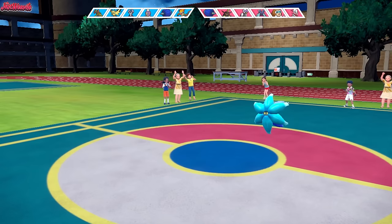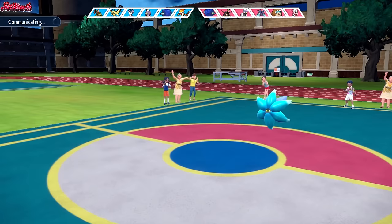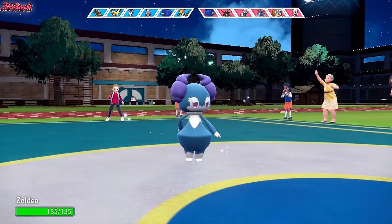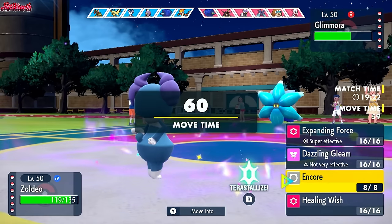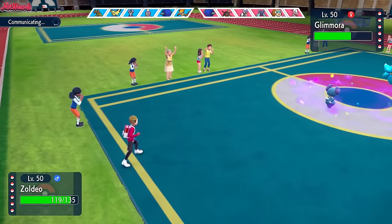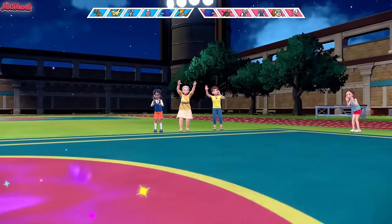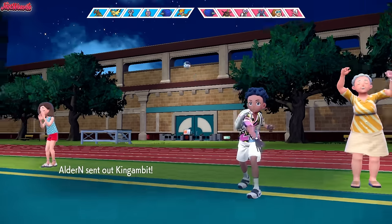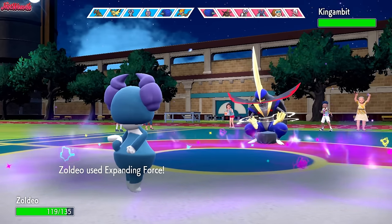Now all we have to do is go into Indeedee and fire off an Expanding Force. The great thing about this is it forces them to go into King Gambit. We'll go into Indeedee now. Zordio comes in. King Gambit is what we need to get rid of, and also Zoroark, for Drifblim to do its thing. Let's get the Psychic Terrain up and go for an Expanding Force — hopefully we get the KO. They could go into Braviary or King Gambit. They draw back Glimora, as you'd expect. They go into King Gambit, so that's great. I decided to still go for Expanding Force just in case they wanted to sack Glimora.